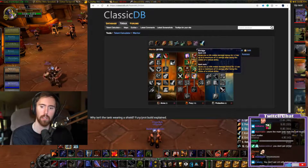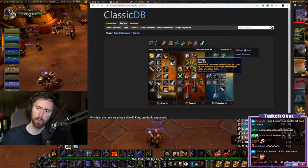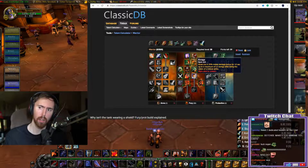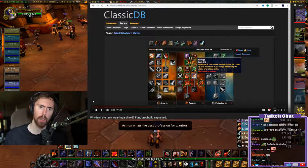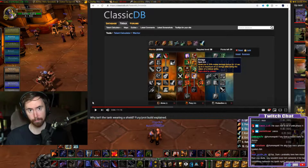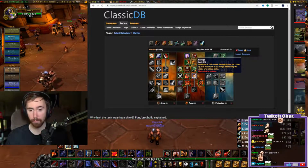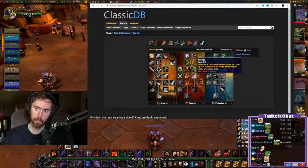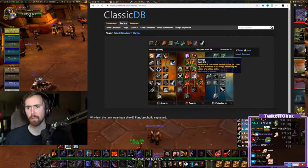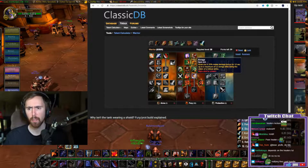Next up we have Enrage, which you definitely want. You'll get crit a lot more in this build from bosses, which sounds a little scary, but it's usually nothing the healers can't handle. Dealing 25% more damage from all your attacks is huge - it's very nice. Getting crits is actually kind of desirable. Plus you need to get Flurry, so Enrage is mandatory.